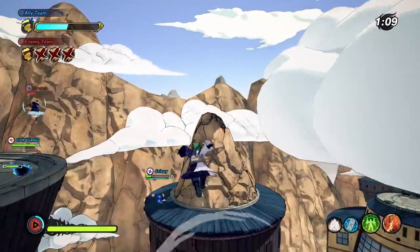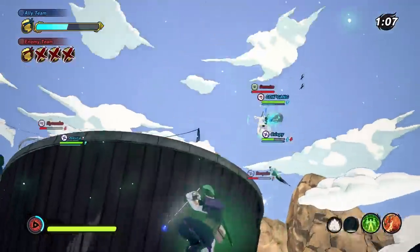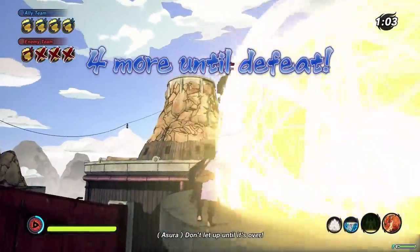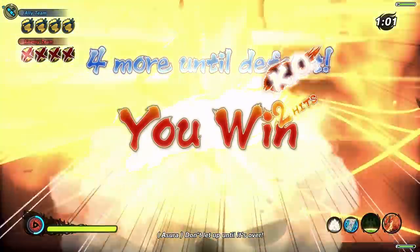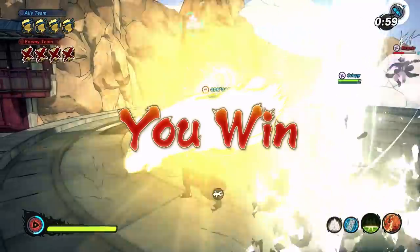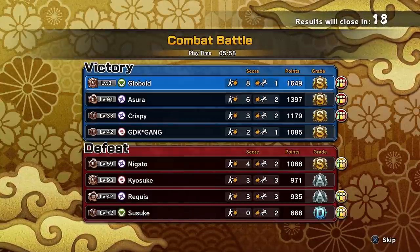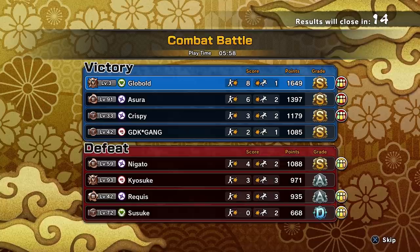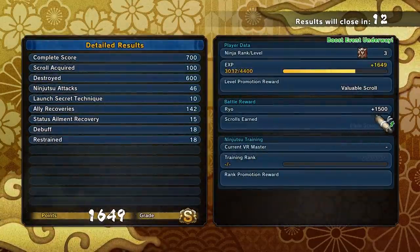They're not looking healthy anymore — please, guys, survive. Heal them all. They're healthy again. Ashura even tanked the ultimate from this attack type. This is gonna be our final kill. 8 kills, 1 death. I'm at the top of the kill leaderboard while healing the entire team. This loadout is insane. Let's move on to the next match.